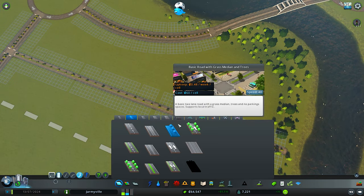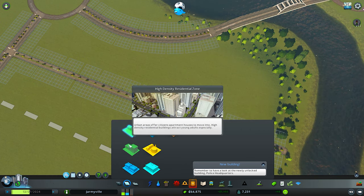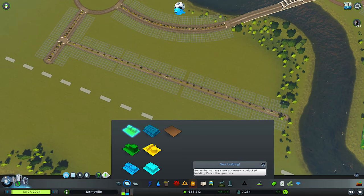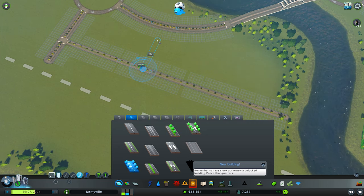Let's go over here and start doing this. We've got medium industry or residential or high density — we don't want high density just yet. I plan on having a downtown spot for sure, but not right now. We're going to wait a little bit on that.